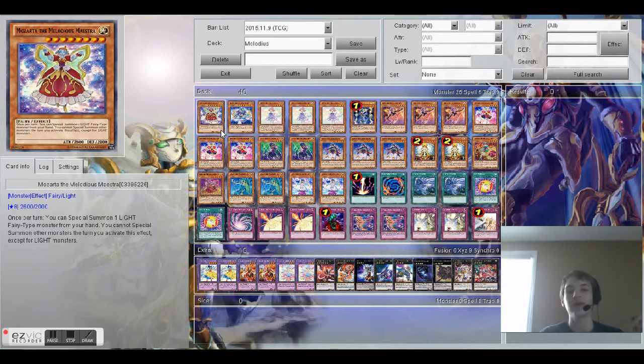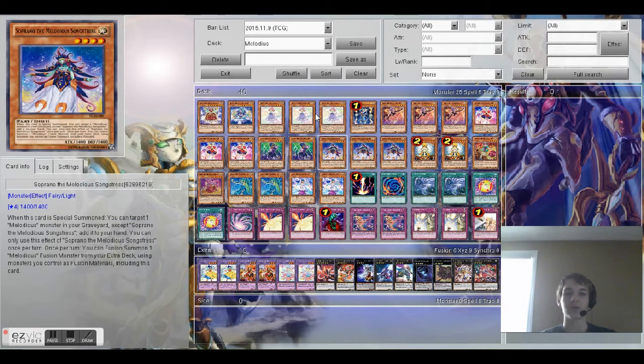The new cards — I'm going to show you the new effects real quick. This is from the last time I did the deck profile, and that was before Opera. Opera is a 2300 beater. When she hits the field, your opponent better watch out. She's a very good first-turn normal summon when you have nothing really else besides maybe a backer. She can't attack the first turn she's normal summoned, but she can attack after that turn. Also, when she's used for a fusion summon, you can make it so your Melodious monsters can't die by battle or card effects for that turn.